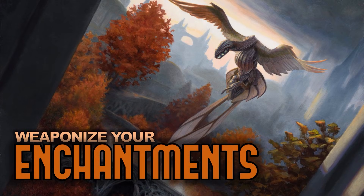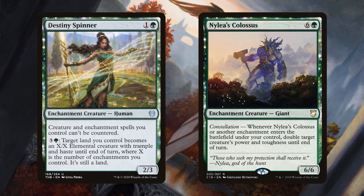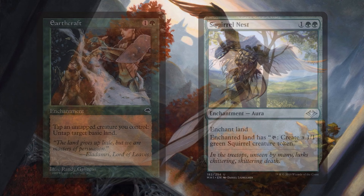Everything that I've talked about has you ramping, drawing cards, and protecting yourself — it can feel like your opponents could never attack you, but you're going to have to pivot and try to win the game eventually. A card like Destiny Spinner can do that out of nowhere. For four mana, you can make a land you control become an X/X elemental creature with trample and haste until end of turn, where X is the number of enchantments you control. That can be a lot — like 10 or 20. Nylea's Colossus is big and can make other things super big.